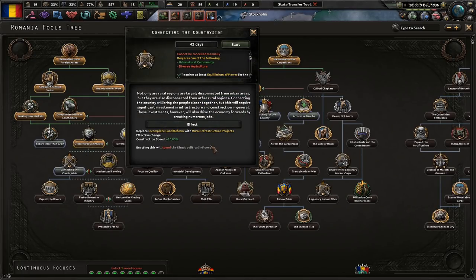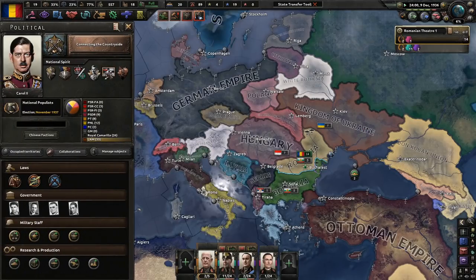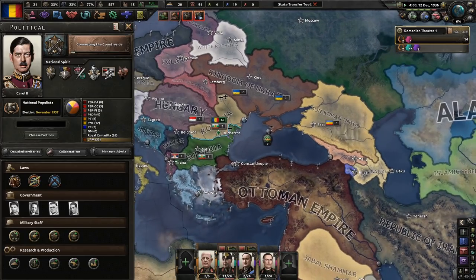Connecting the countryside — not only are rural regions largely disconnected from urban areas, but they're also disconnected from other rural regions. Connecting the country will bring the people closer together but will require significant investment in infrastructure and construction, which will also drive the economy forward by creating numerous jobs. Are they sustainable jobs? That's a good question.